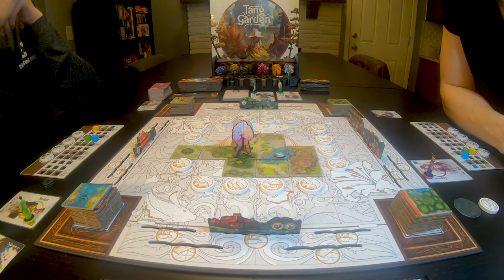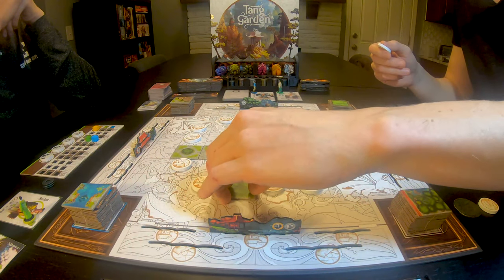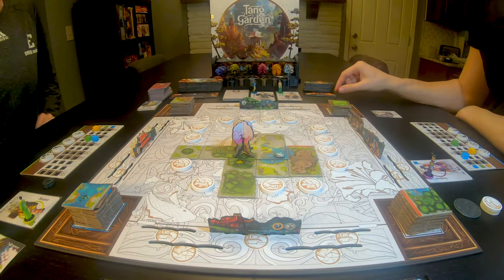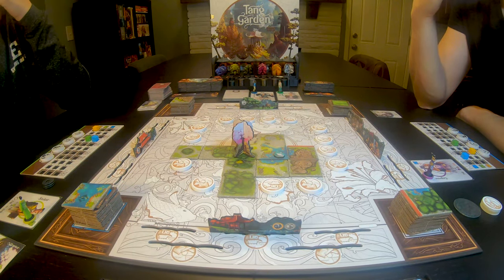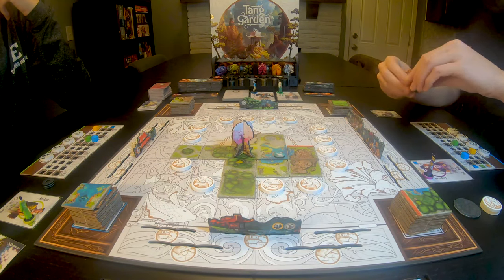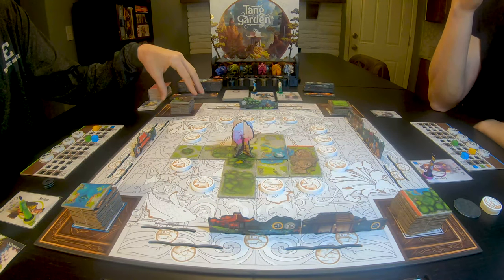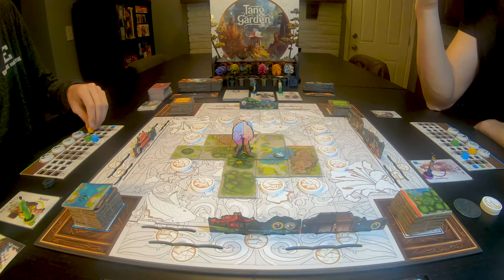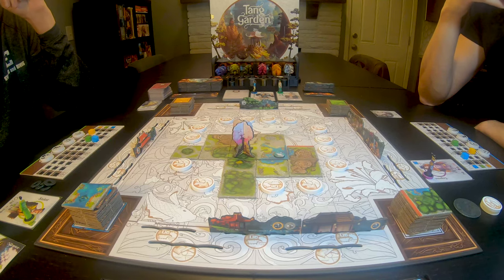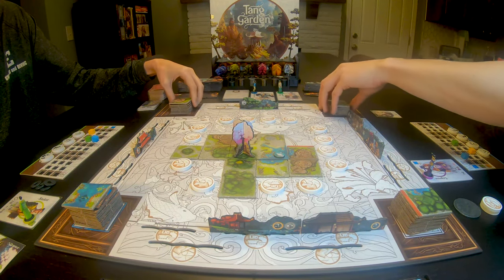Whenever there's only one face-up tile you flip the other ones. I really hope I'm not doing something stupid here but I'm gonna connect some greens. That gives me two on that one and a landscape token — a small one. The architect's not really out yet. We got two — I don't know if it's villages or something — but two things that the architect likes on this side of the board.